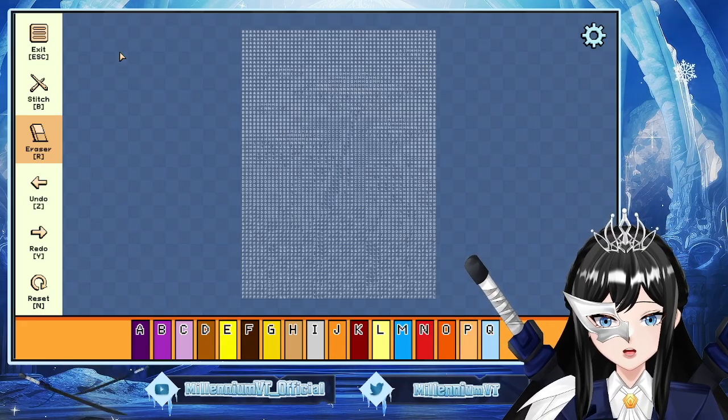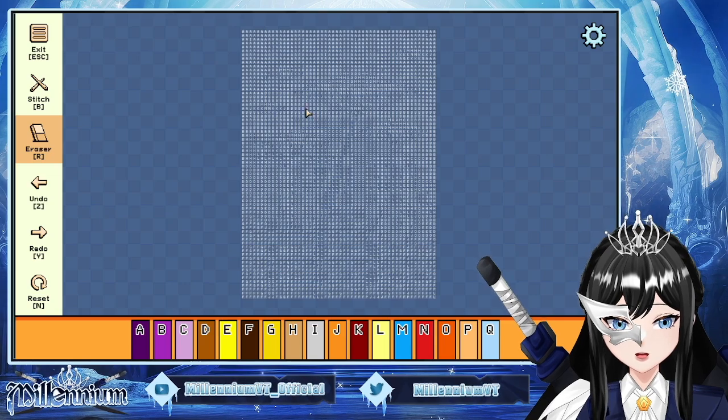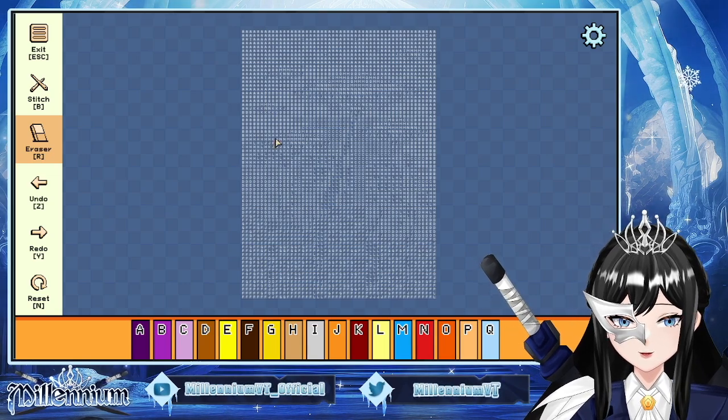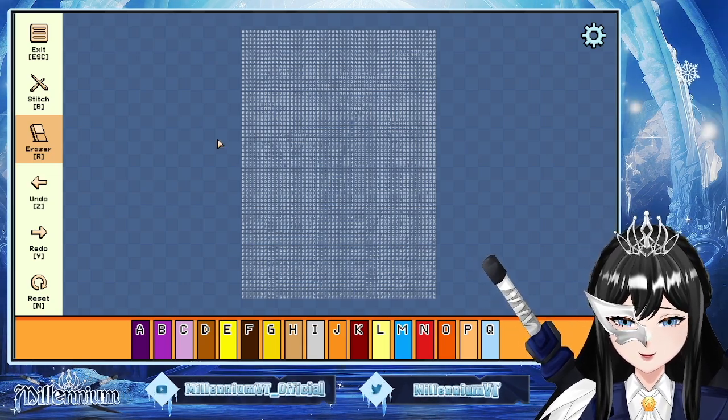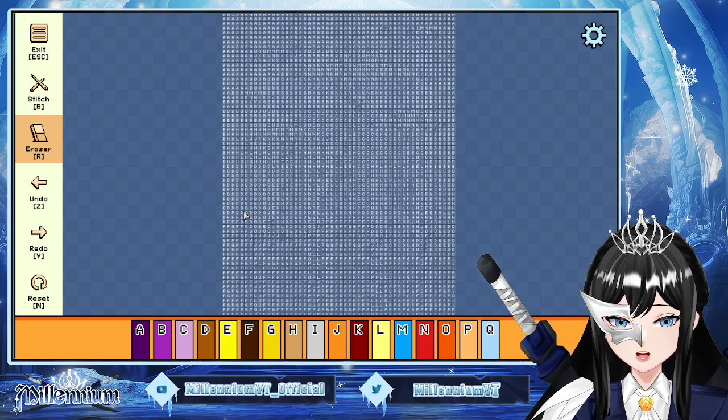Hello, today we are going to play Pixel Cross Stitch. We chose the alien version — the alien city thing. Let's see how this will go.